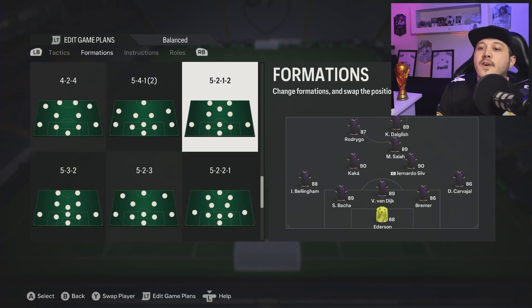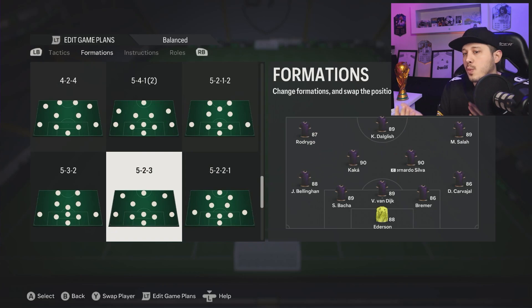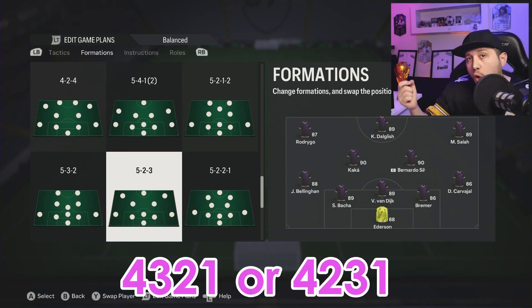We're going to start with meta formations and their counters. Starting with five at the back — any variation will do. If your opponent is rocking five at the back, you have to switch to four-three-two-one or four-two-three-one. These two are fantastic against five at the back.